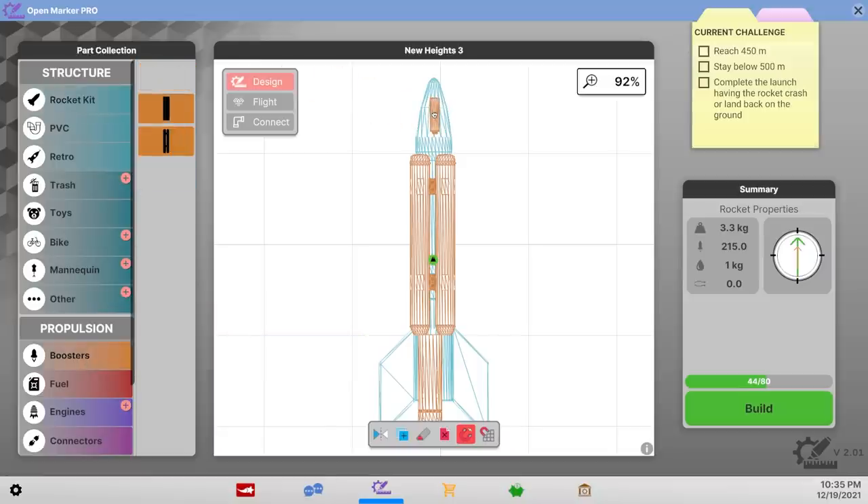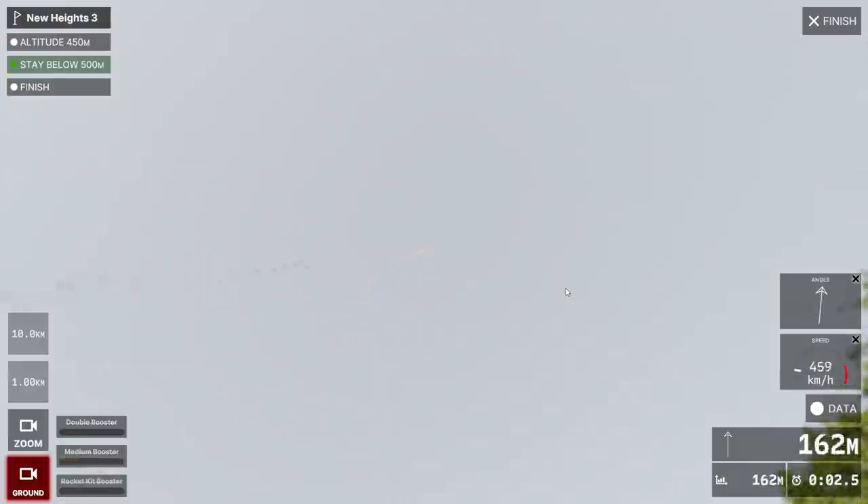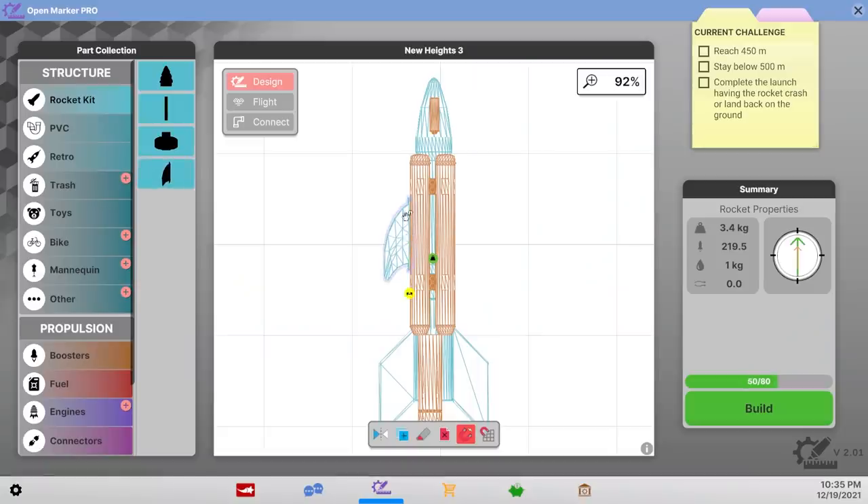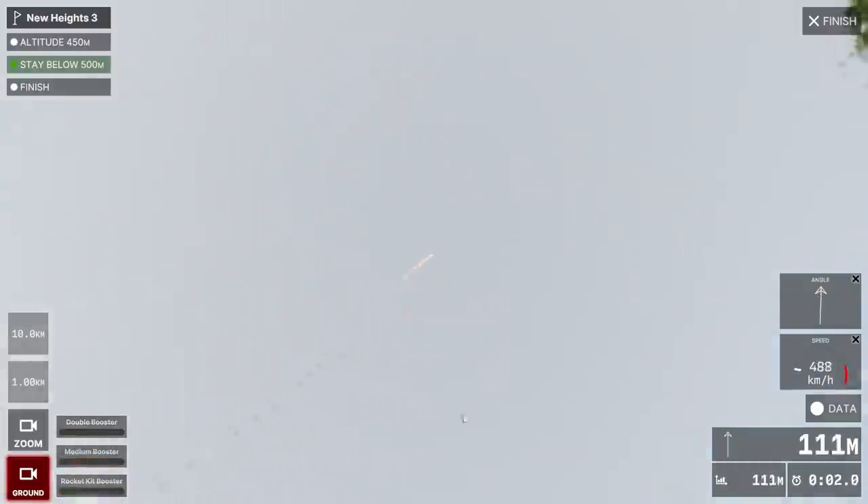I'm just gonna add one itty bitty booster — that's gonna give me the six extra meters I need, at least I think it is. The rockets all turn so hard, I should work better at keeping them straight. There's 444 again. I see the problem — it needs one of these wings somewhere to help, you know, do wing stuff. That's keeping it much straighter already.